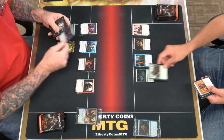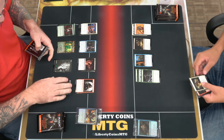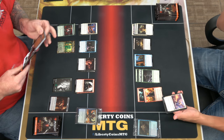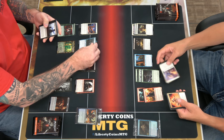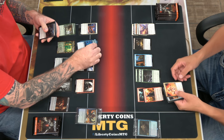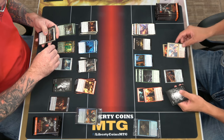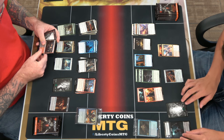Pack one: Pop Stitcher. Cast an instant or sorcery card, make a 2/2 zombie token. And then we have those upside-down double-faced cards. Good old double-faced cards - we might actually just be playing zombies again here. But we'll find out. Haunted Ridge, okay.